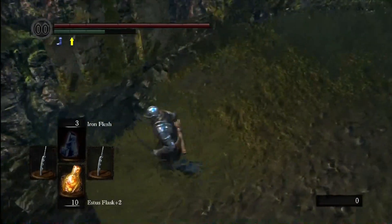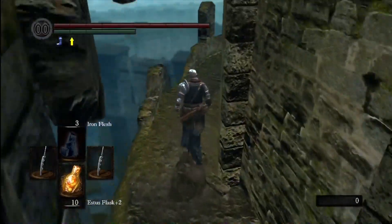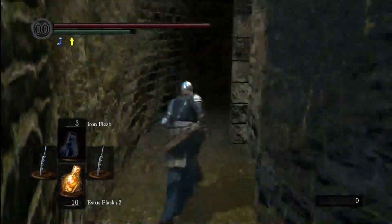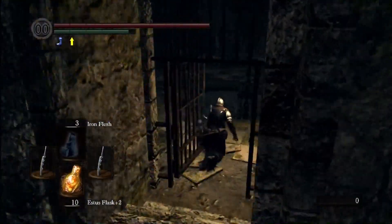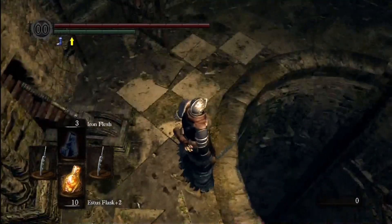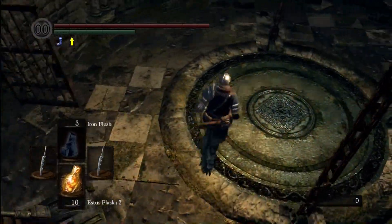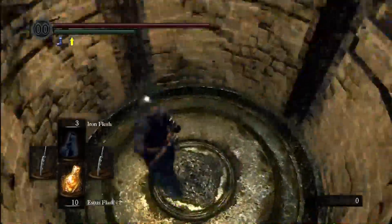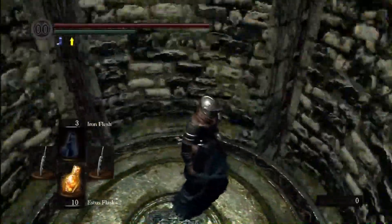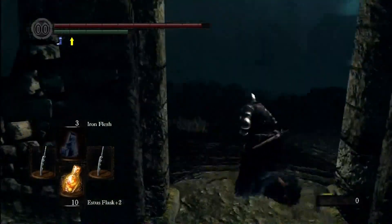Two-handing the jagged ghost blades looks a lot more badass, and you can swing with either of them — that's pretty cool. You can only parry with the right one; you can't actually defend with the left one. But we'll be slicing and dicing some ghosts just as soon as we get down there. While we wait for the elevator, if you like this video feel free to like it, and subscribe to our channel. You can follow The Media Cows on Twitter at TheMediaCows, and follow me at TheGrimLavaLamp.